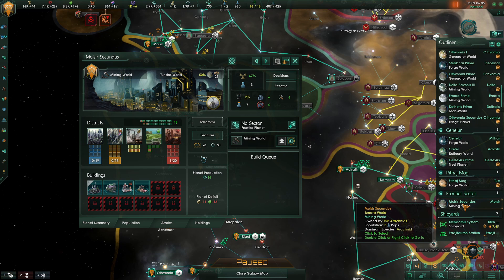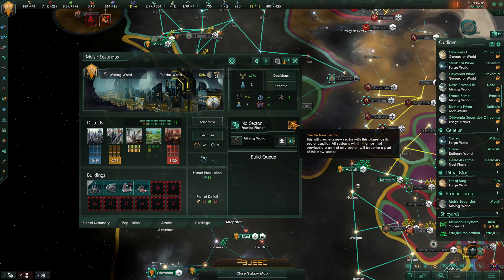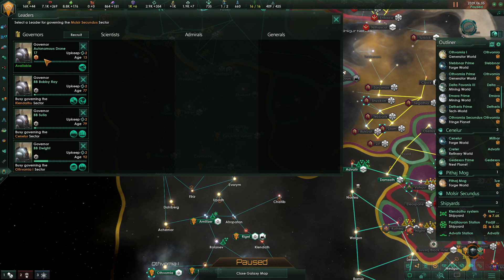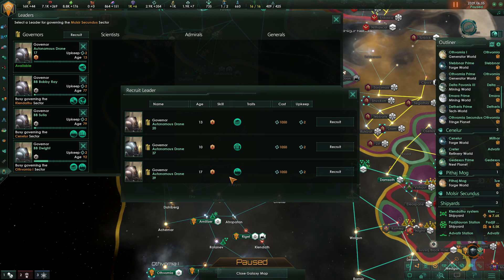Sectors will be a different tutorial, but briefly — if you look within this system you can see there's no governor. The button 'create new sector' will solve that problem for you. Simply click it and then assign your new governor, either picking from the pool of ones you already have or recruiting new ones from here.